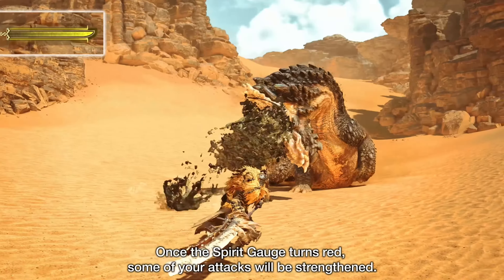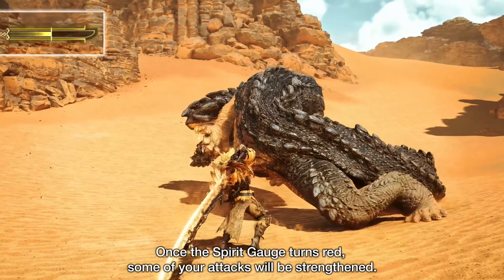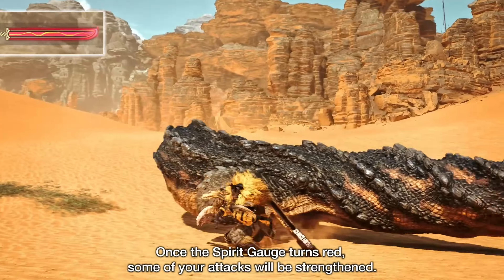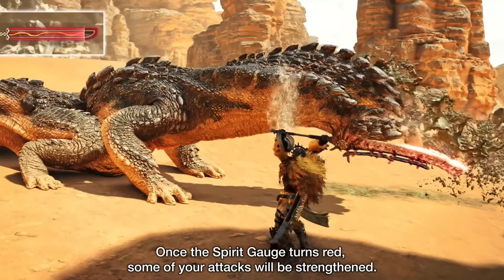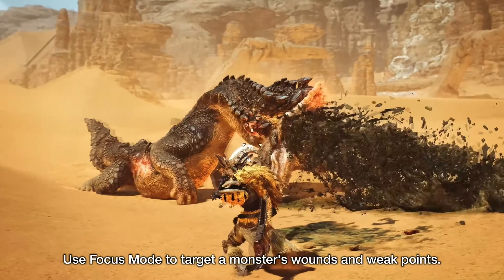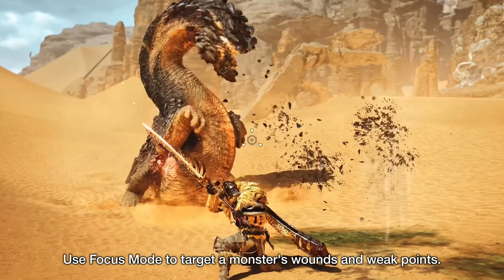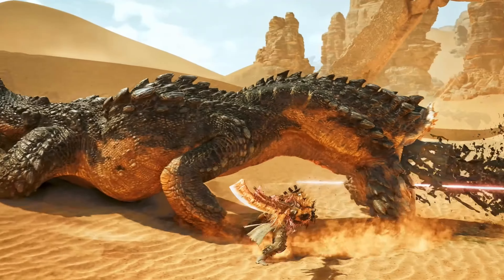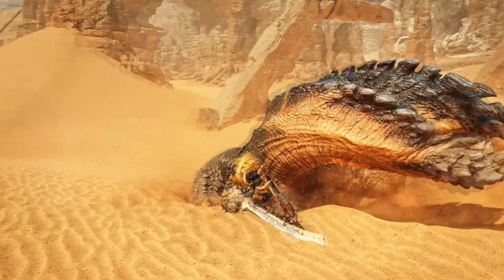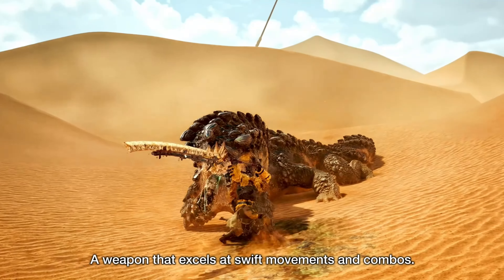The spirit gauge can be spent on spirit attacks that do extra damage at each level. Level 0 is the starting level, then level 1 will have a white glow on the spirit gauge and the Longsword itself, level 2 will have a yellow glow, and finally level 3 is red. Each level raises the attack power of the Longsword by a fair amount. If you don't do the spirit attack combo, the glow around the spirit gauge will decrease, and when it's gone, the level will drop one by one.